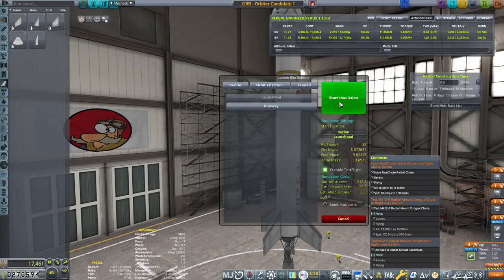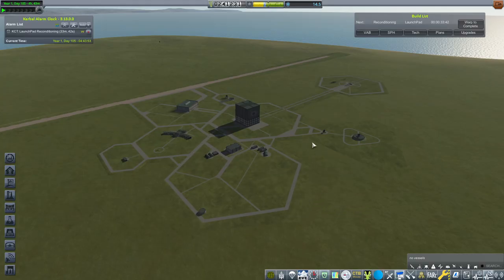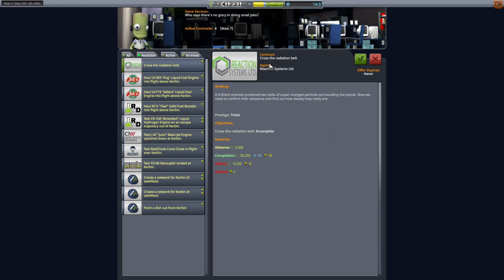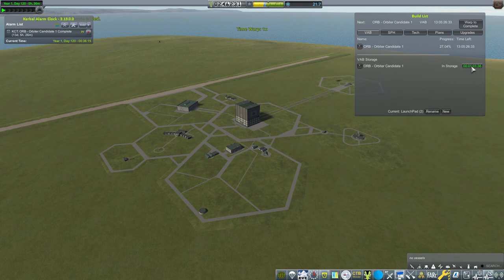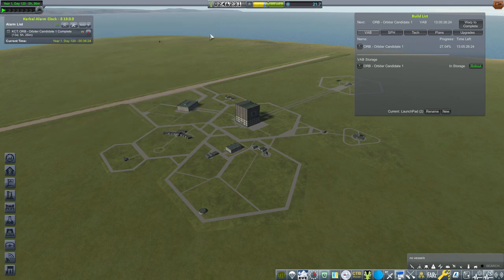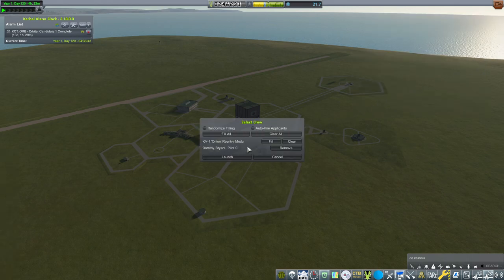Shall we do the sim? I'm not going to show you the results of the sim, but I will be taking the orbital contract. We might as well see if we have something else to add — perhaps crossing the radiation belt? I've skipped the part where we were finishing the design. I'm thinking either Catherine Jenkins or Dorothy Bryant will be taking the roll — let's launch it. Dorothy Bryant will be taking the role.